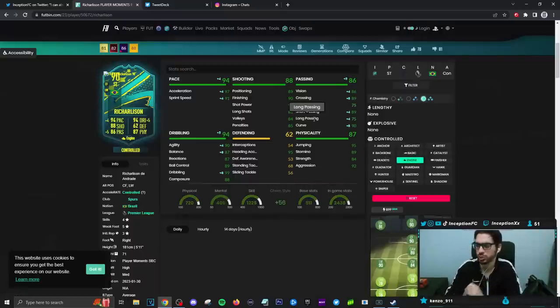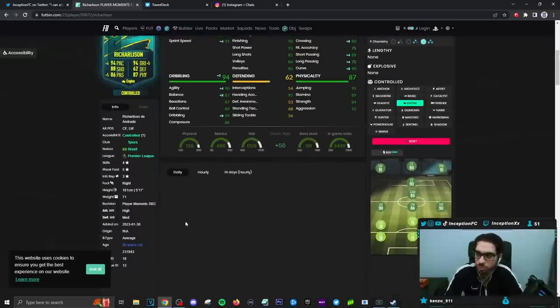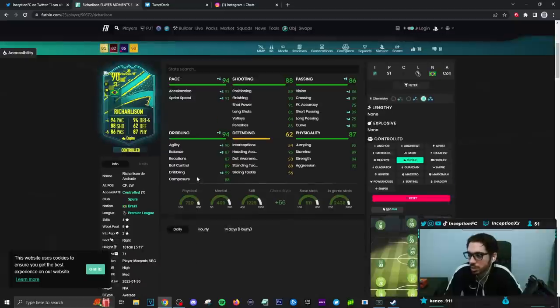97 acceleration, 91 for sprint speed. Shooting on the card is gonna be at 90 for finishing, 91 for shot power. It's funny because you're gonna give him the engine, but you're probably still gonna feel the fact he's gonna be a little bit physical-oriented, because he's average body type at 5'11". Center forward, left wing. Passing on the card is gonna be in a decent area — short passing is always the most important one.